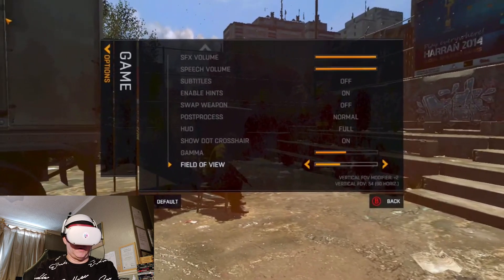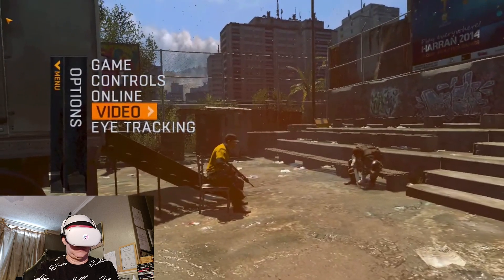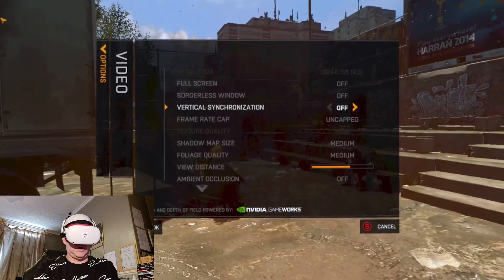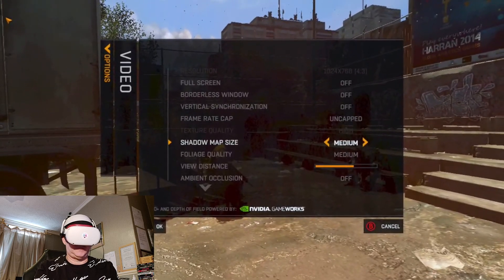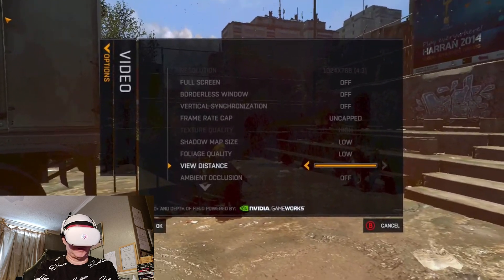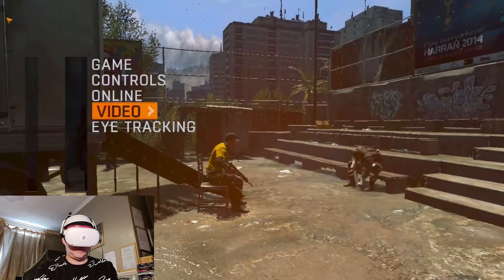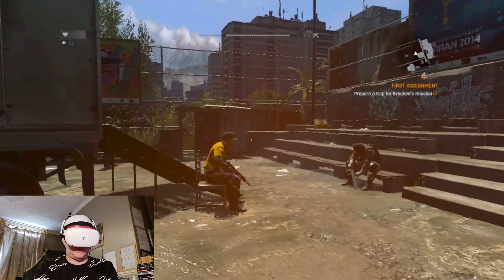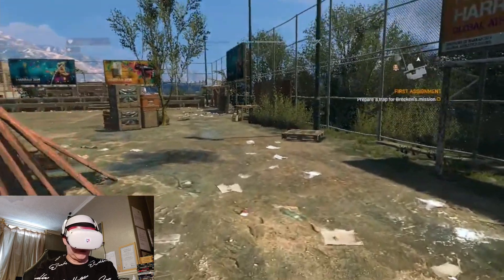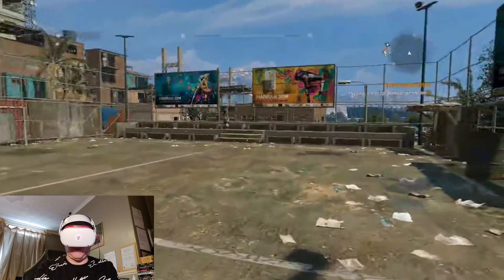Let me turn the view distance all the way up, vertical sync off, and everything else down to low. Okay, so everything's on low now and it's running a lot smoother, but I want to try this on the Rift S.